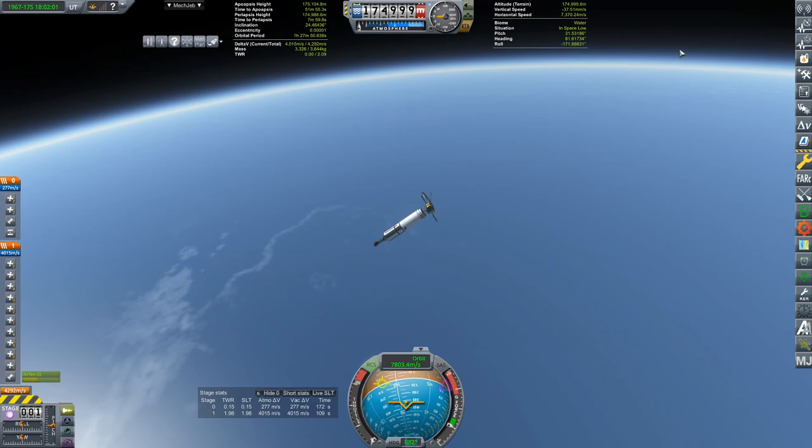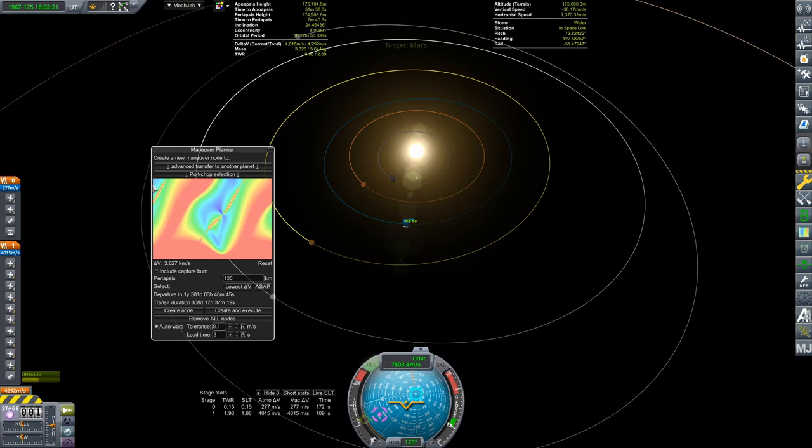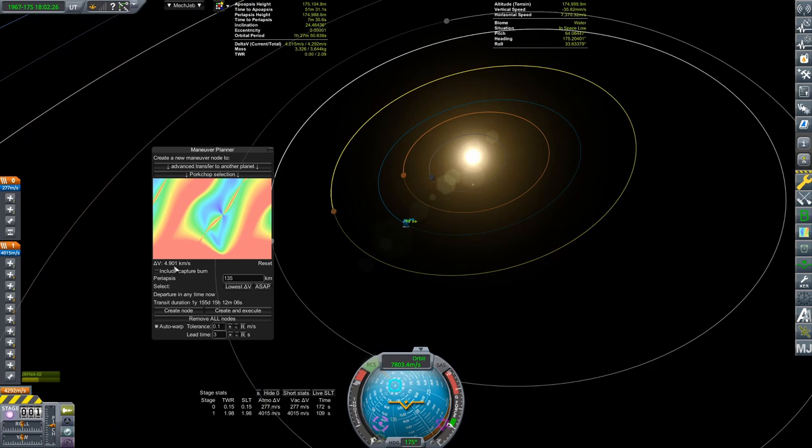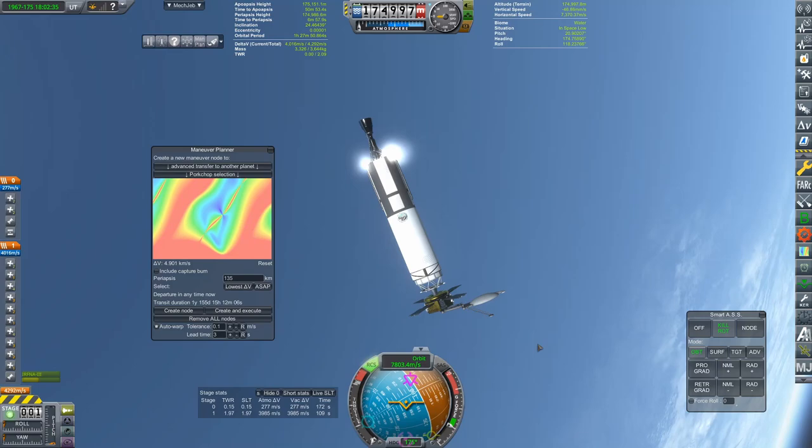I am almost 100% certain that we have lost Mars for this attempt. So I'm going to set Mars as target and you can see that it's gone — there's nothing left. The ASAP burn is 4.9 kilometers per second, which we just don't have. So that's lost, that's gone.